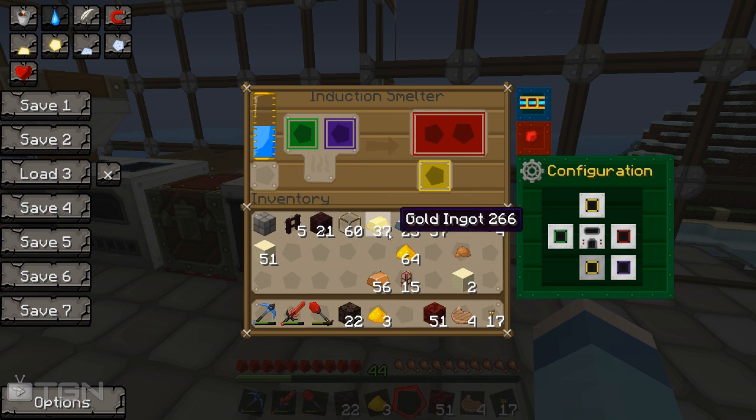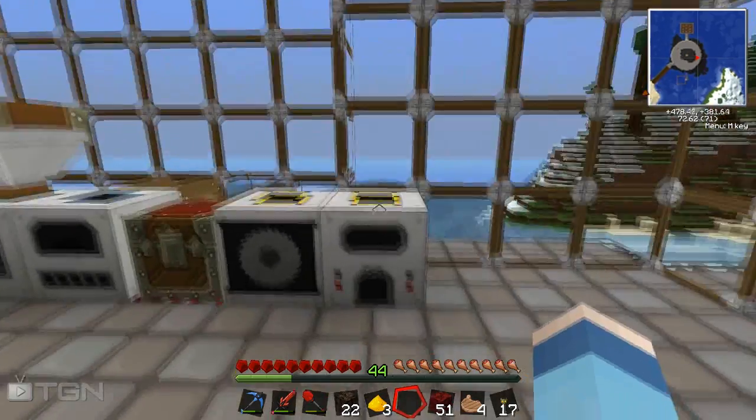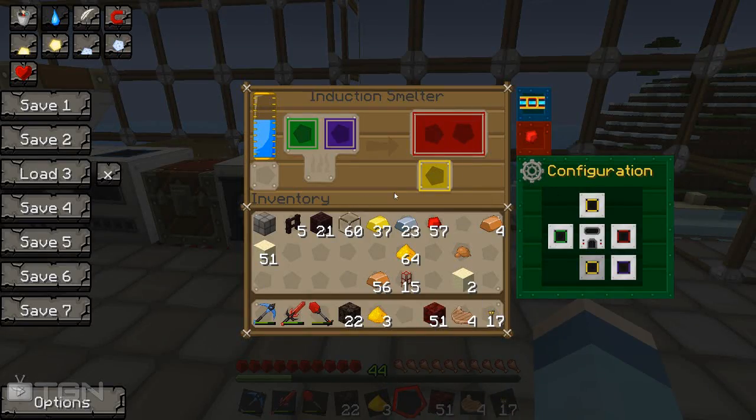But this isn't the main reason we've got the induction smelter - there's a few things we need to make in here to carry on doing what we're doing. We're also going to need to make a magma crucible and a liquid transposer to kind of finish off the line of items that we need along here.